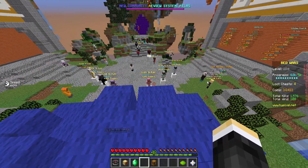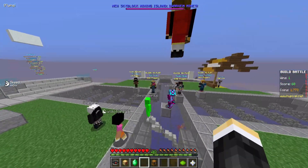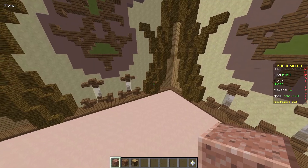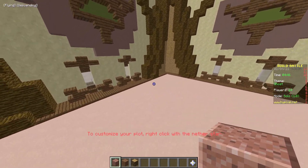So first, you're going to want to go to Build Battle. Then any mode is fine, just go on there and wait until it starts. So once the round has started, you have creative now, but that's not it.